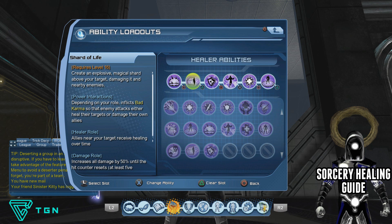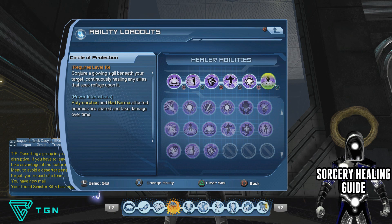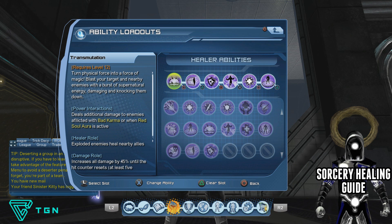There's a power interaction called Bad Karma in this loadout. You get Bad Karma by using Shard of Life — when you cast it, it falls onto your enemies and inflicts Bad Karma on them. Two moves tie in with Bad Karma: Circle of Protection, so once you have that and Bad Karma going, enemies take damage over time with ticks going off; and Transmutation, which deals additional damage when Bad Karma is active on your target.